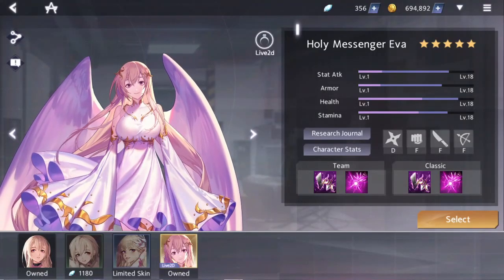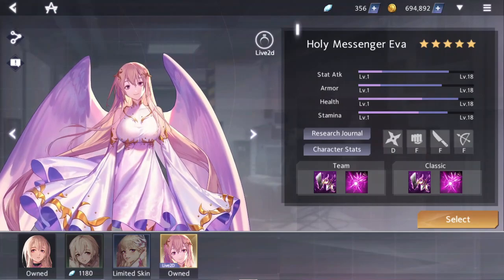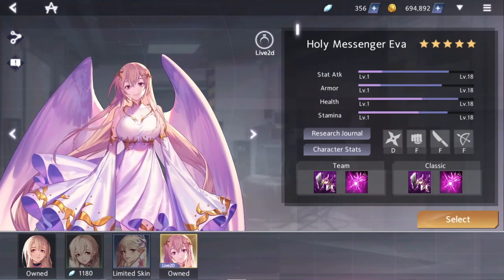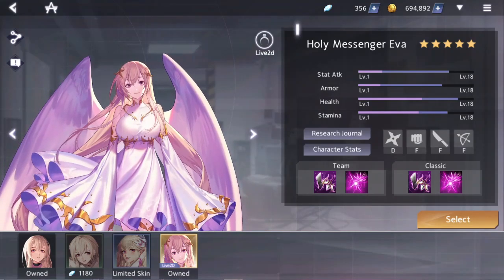Hey you! Meowkaiser coming at you today with a how-to-play guide to Eva. If you're just here for the gameplay, be sure to check the description down below for a timestamp to skip straight there. Eva is a very strong character. She has excellent mastery acceleration in comparison to any other character in the game, being able to hit SS far before anyone else can if you're able to abuse her skills.